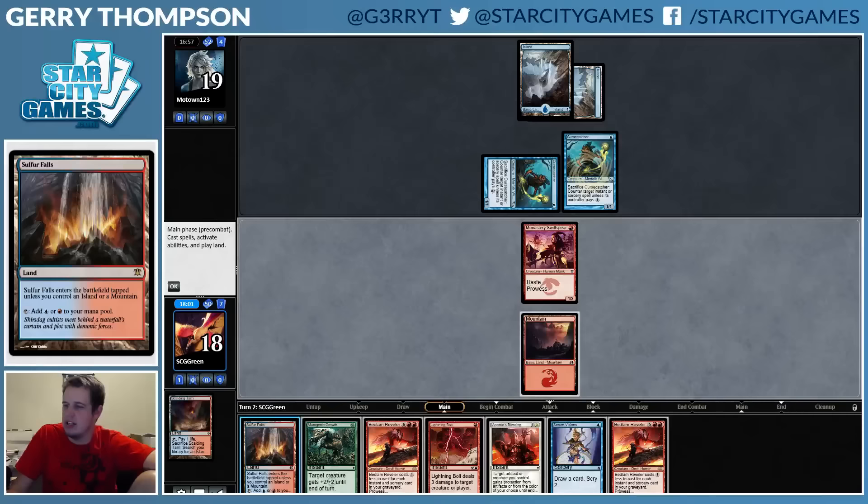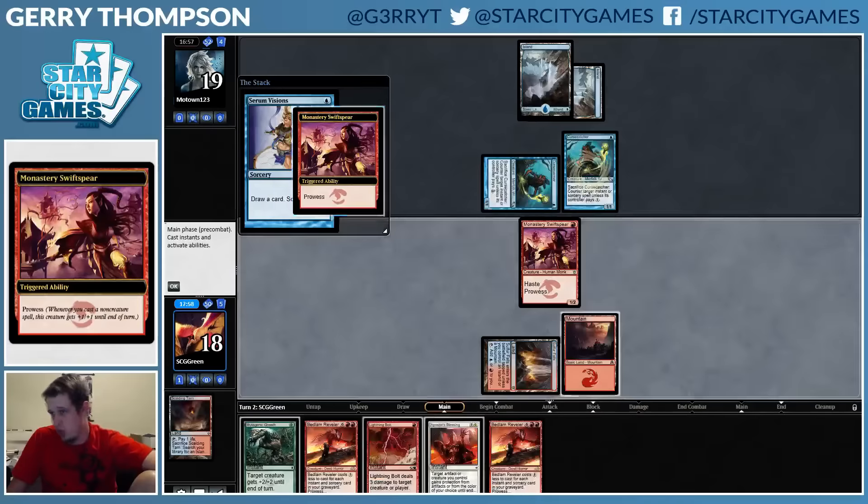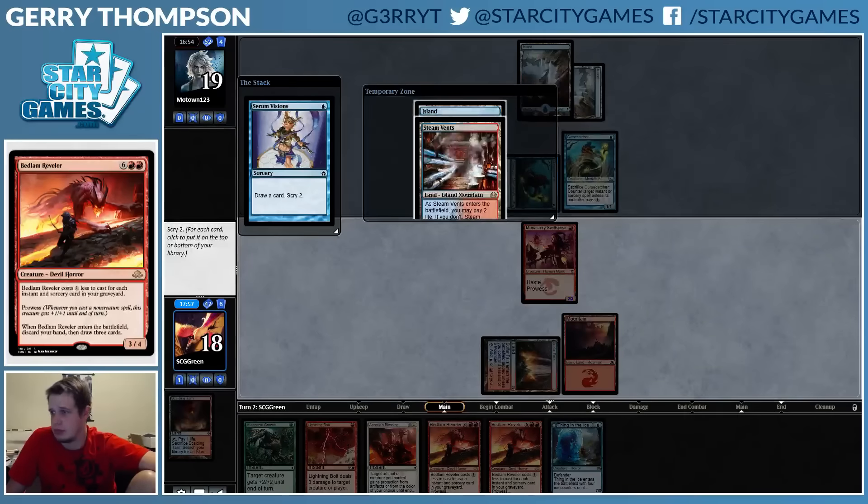Second Reveler — gross. Never what you want, because two never helps unless they're countering your Revelers. We kind of want more land but we also kind of want more spells, so we're in a pickle. I do want that Thing in the Ice — I want to play that with Blessing backup. I guess I just keep this Island.